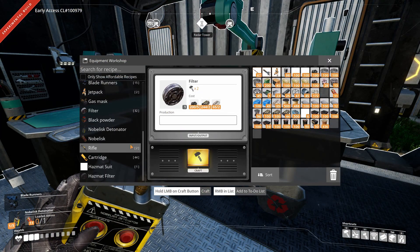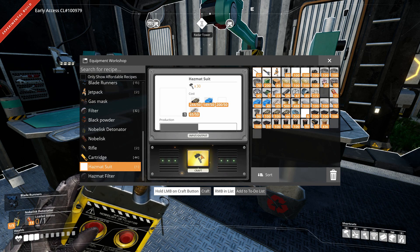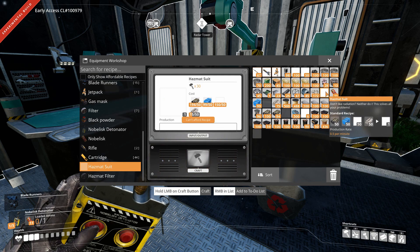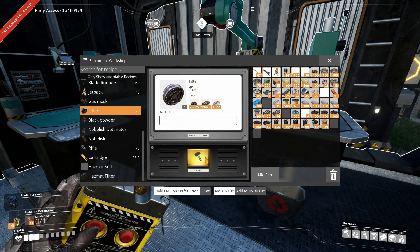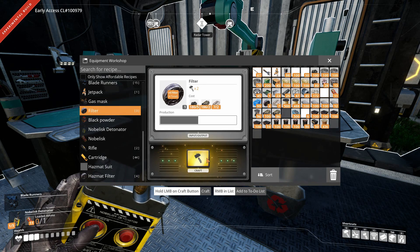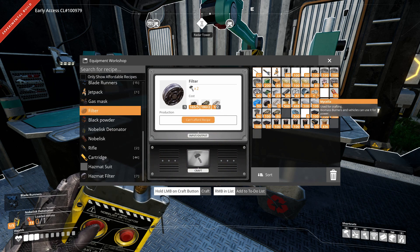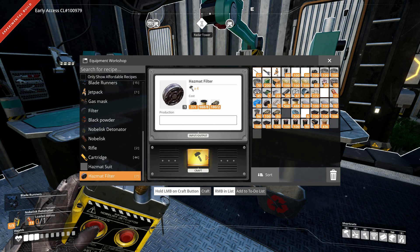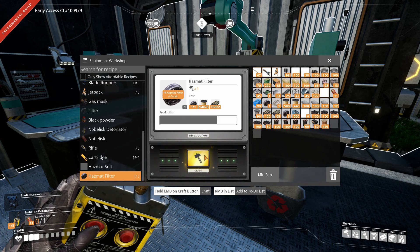Okay, so I have everything made up. Hazmat suit — let's craft one of these real quick. Wow, that takes a lot of hits. I was just like boop and I expected it to be done. Nope. I need filters to make the hazmat filters. I can make more cloth — I just have a lot more mushrooms, I just don't have any more biomass and I don't want to go get any more right this second.